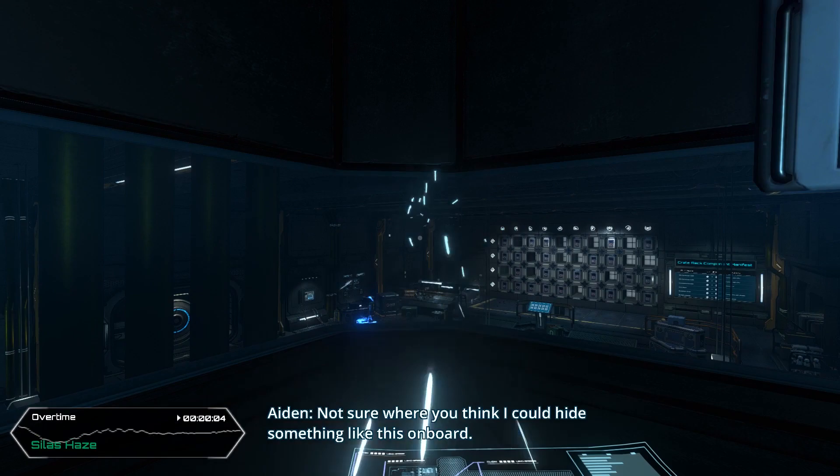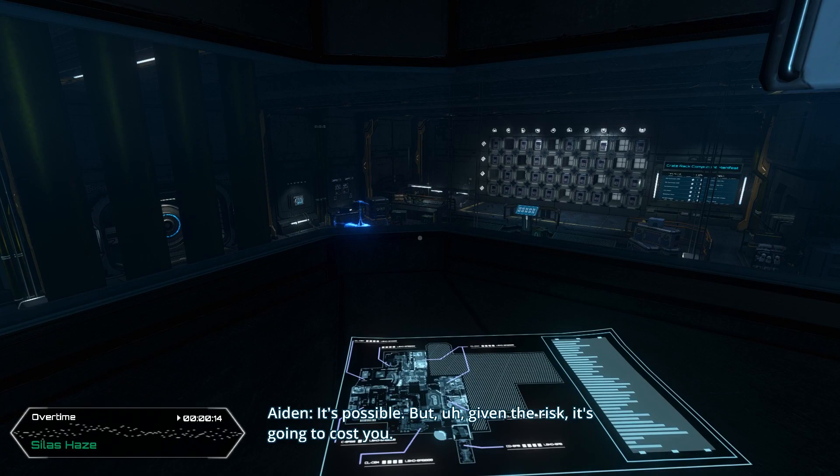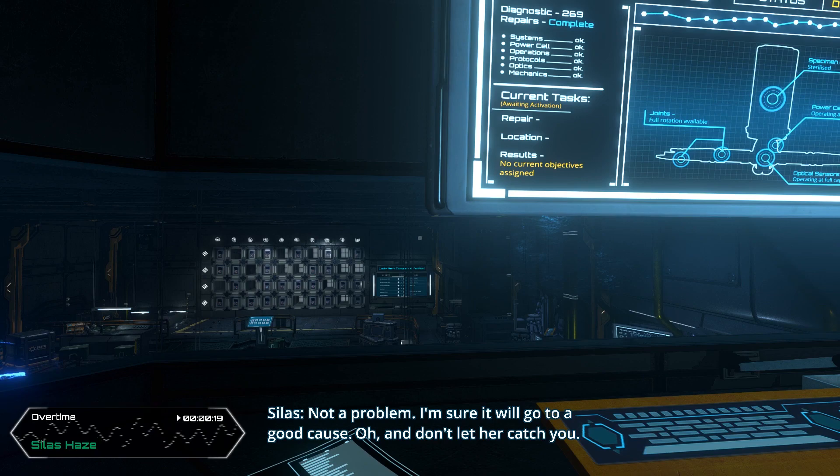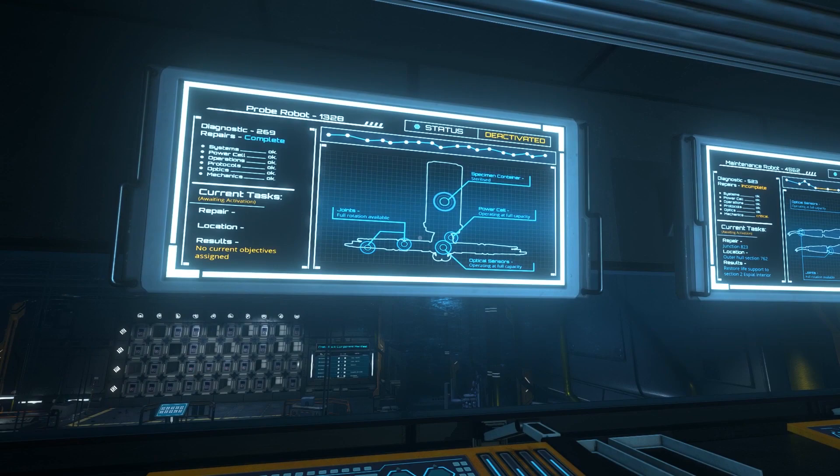So do you think you can build it? I'm not sure where you think I can hide something like this on board. There's a blind spot in the cameras in the upper deck hallway, right here. Hide — it's possible, but given the risk, it's gonna cost you. Not a problem, I'm sure it will go to a good cause. And don't let her catch you. Silas and Aiden are doing something they're not supposed to be doing.